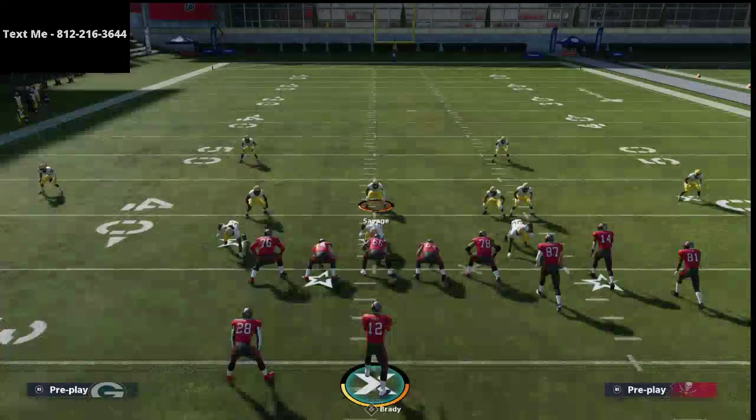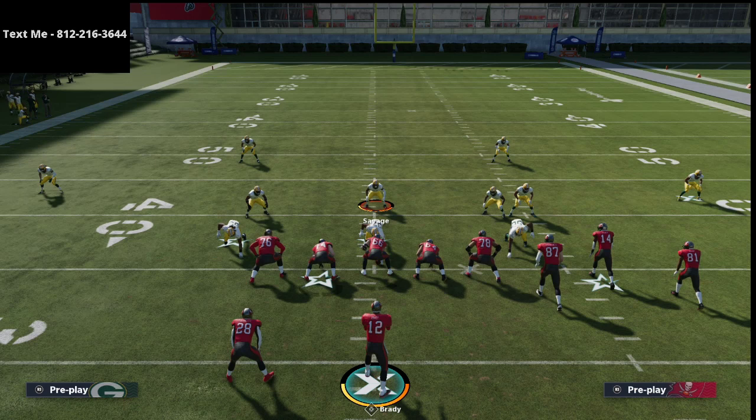Best defense in the game — the link is in the description. If you want a free sample, or free full offenses and defenses from my text message membership — including gun bunch, gun U-trips, Nickel 3-3-5 Wide, Big Nickel Over G — shoot me a text and I'll send you the full playlist. Thanks for watching. We're going to keep breaking down tactics and strategies from the club championships. These guys are amazing Madden players, so I hope you took something away from this video. If you have any questions, you can always text me.